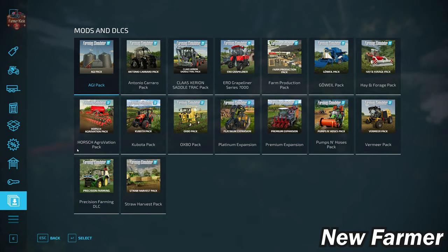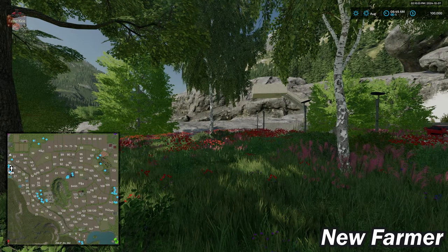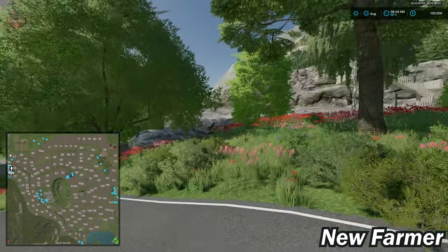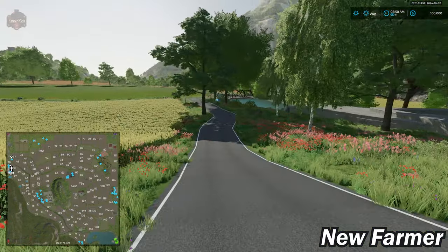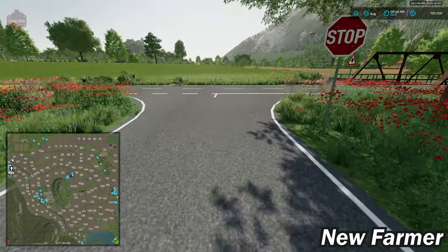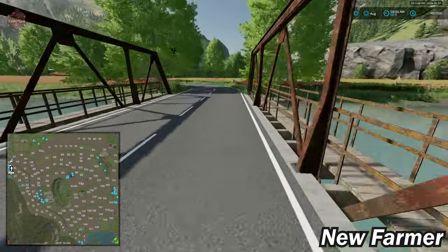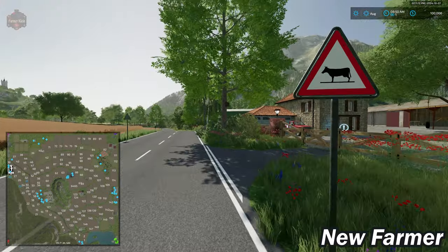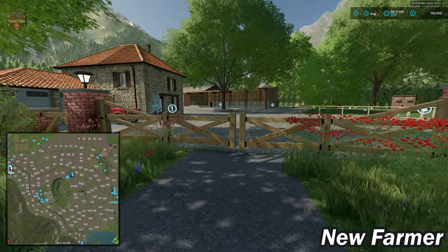With respect to mods and DLCs, this map does not have any custom vehicles or implements. As far as our main starting farm, it is literally right down the road from where we loaded in. On our way down there, we do have a water-filled trigger.